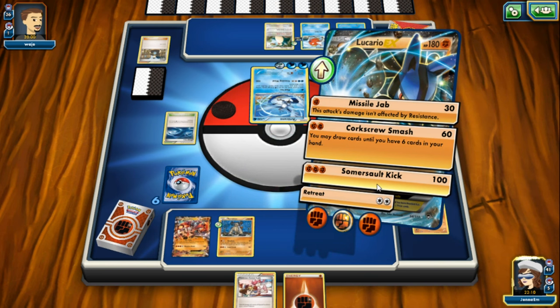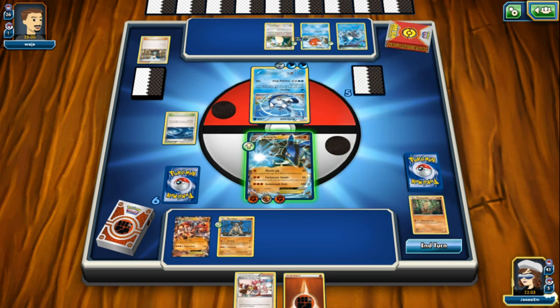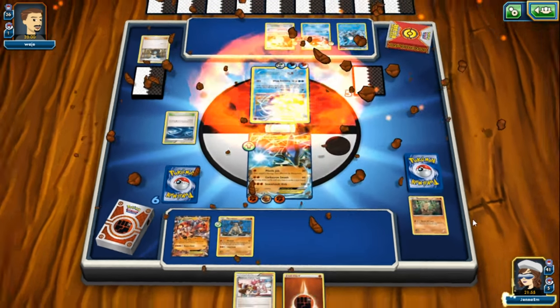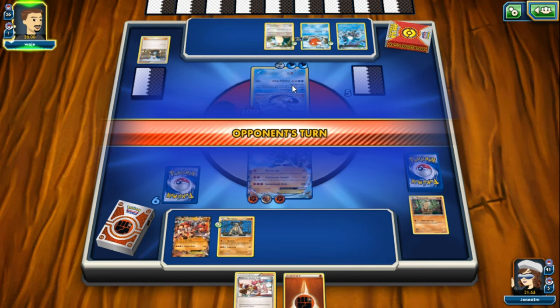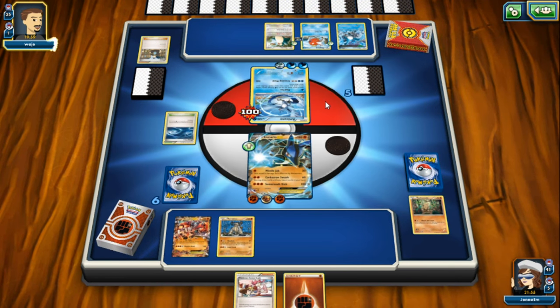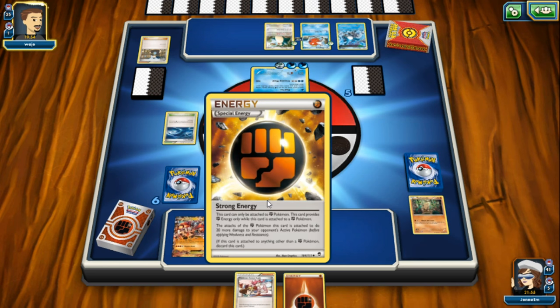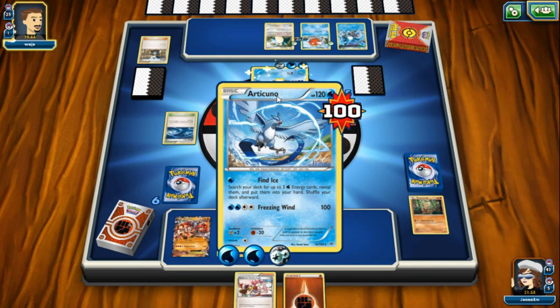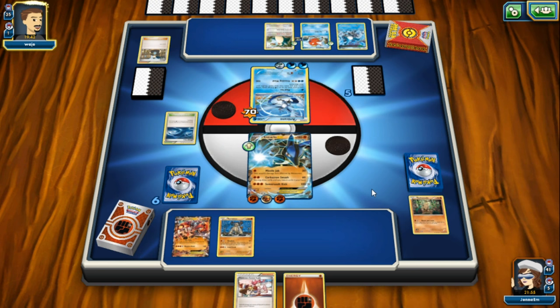We have no weakness to his type so it does 100 damage - keeping in mind we have a strong energy that's supposed to do another 20 damage. That's what resistance will do for you. He healed 30. He can't heal forever though.